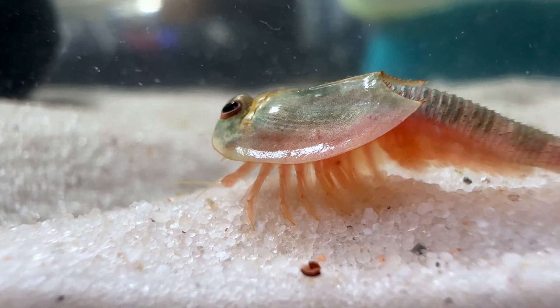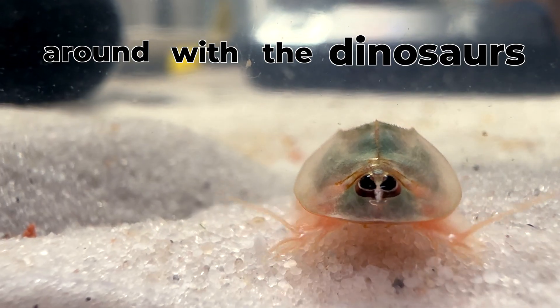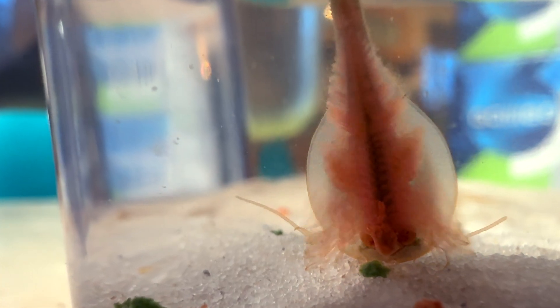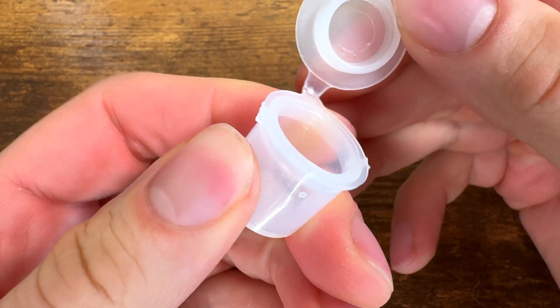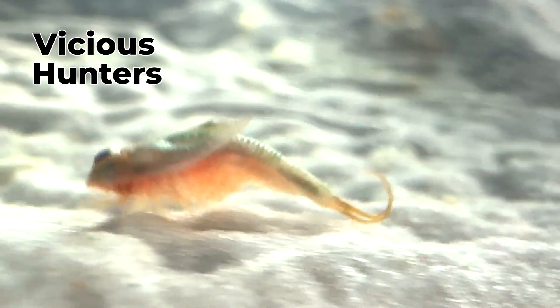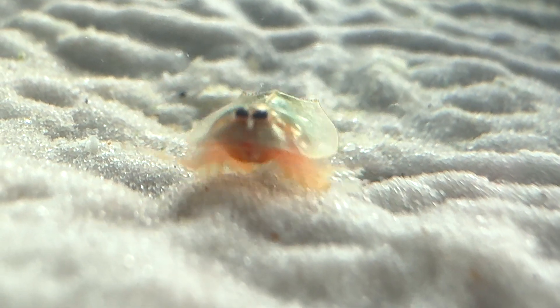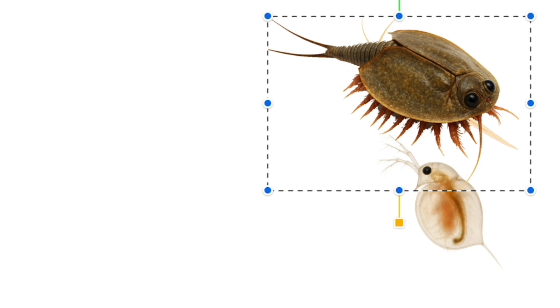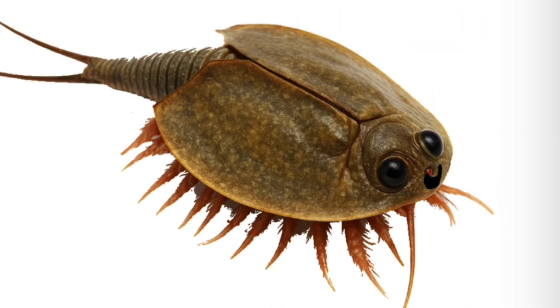There's a creature that's 200 million years old and it was around with the dinosaurs. If you're wondering what the hell this thing is, you're not alone. Which is exactly why I just had to get some of their eggs to see if I can actually hatch one. They're called Triops and apparently they're vicious hunters. So this video is gonna get weird.